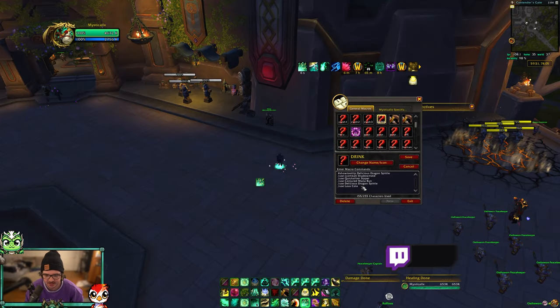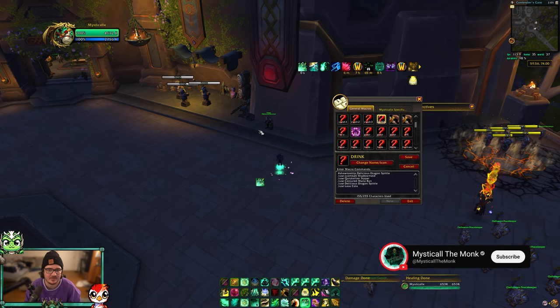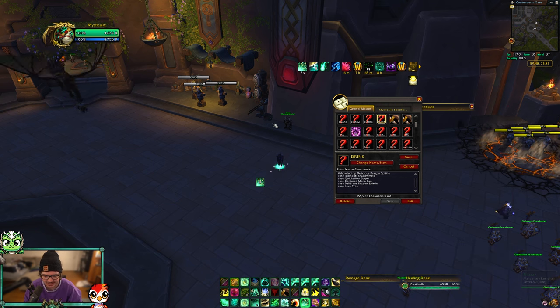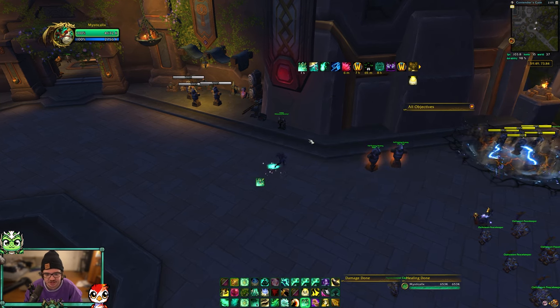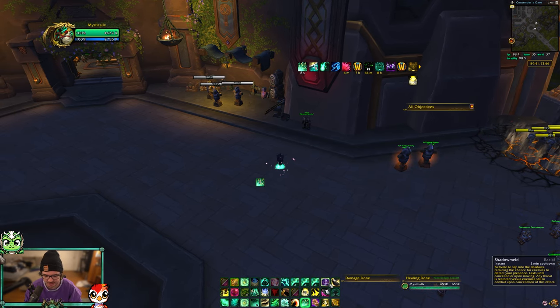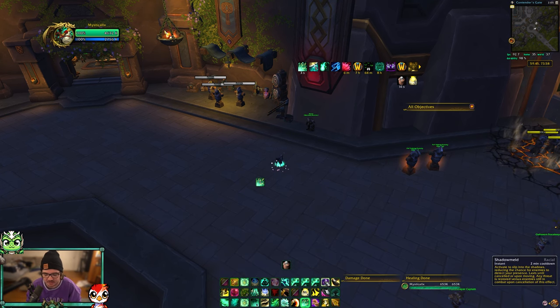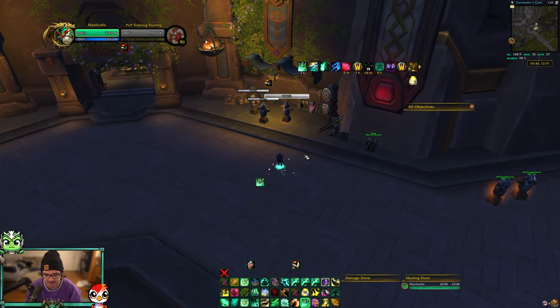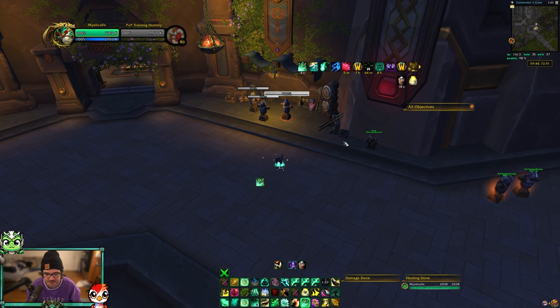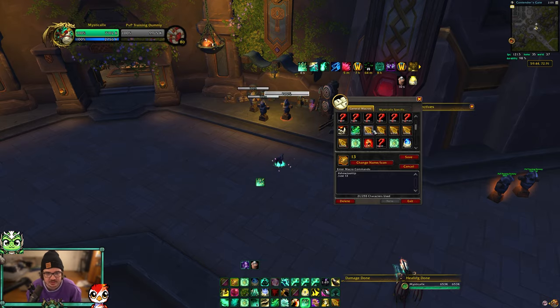This is a niche command: the /combat conditional. This uses the spell if you're in combat and a different one if you're not. My example is a drinking macro — if I'm in combat it will Shadowmeld first, then drink; if I'm out of combat it just drinks directly without using Shadowmeld. You can see Shadowmeld is still off cooldown when I drink out of combat, but when I'm in combat pressing the same button triggers Shadowmeld then starts drinking. Great macro for night elves who don't want to waste Shadowmeld unnecessarily.